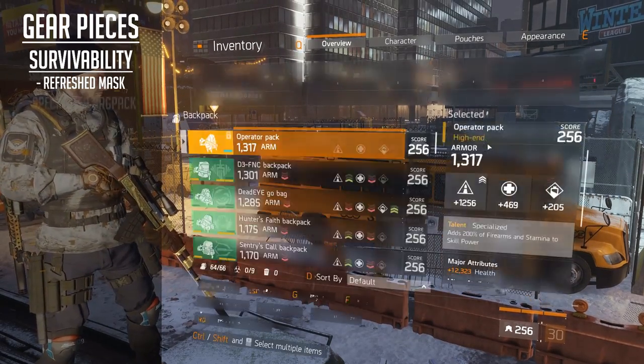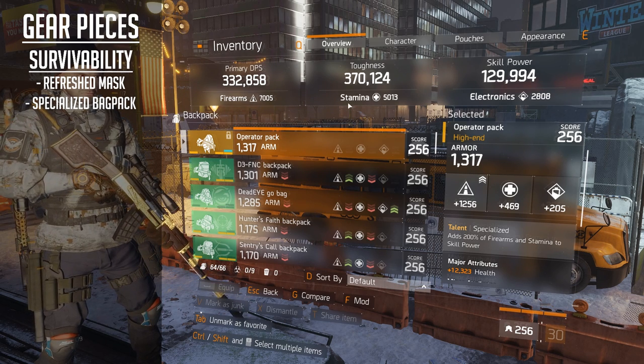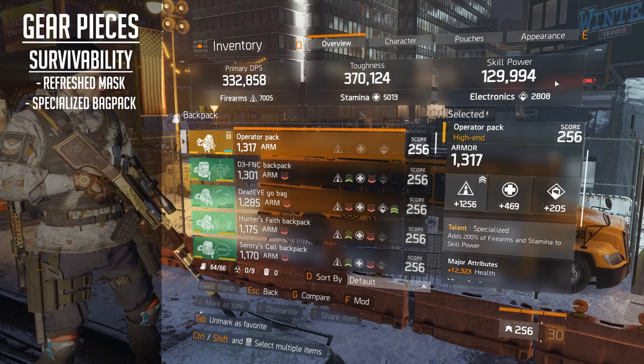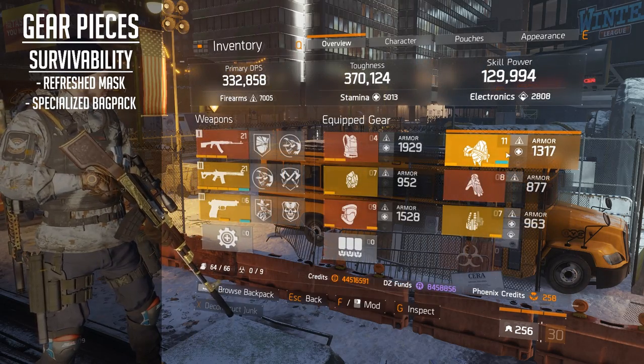Now the next one is the Specialised Backpack. It adds 200% of firearms and stamina to your skill power. So essentially it pulls from your firearms pool and your stamina pool, adds 200% and gives you a really nice buff to your skill power. This is going to help with all your skills in terms of healing ability.